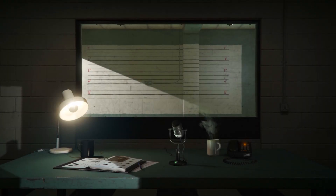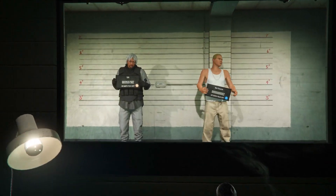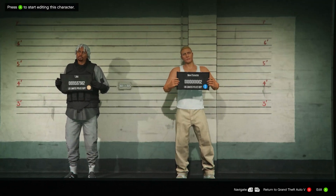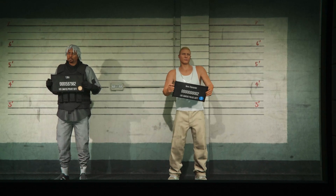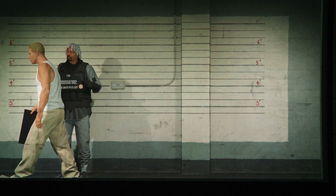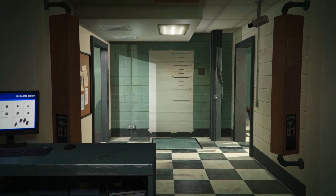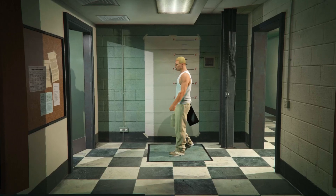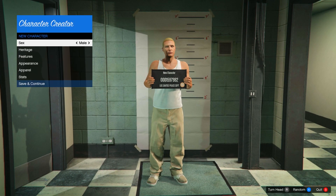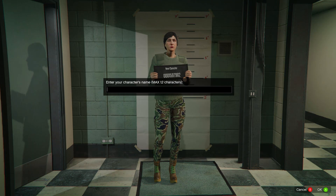From here, go to swap character. In this menu, for the glitch to work you will need your main character to be in the first slot — the slot on the left. If it isn't, it will not work. If it is, carry on with the glitch and make a new female character in the right slot. Set it to female, then press save and continue. Name the character anything, and you should load into a public session after you take the photo.